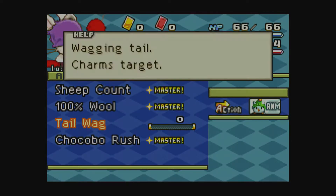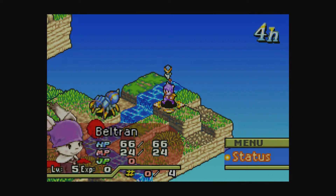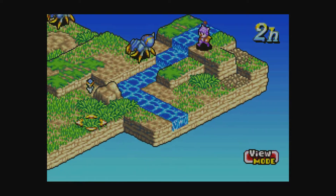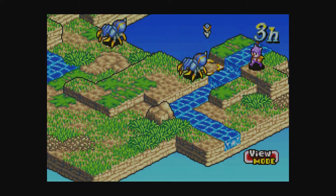Sheep count — 100% wool, tail wag for the charm effect. Chocobo Rush — what that does is he'll use it and then it'll do damage in a line, like that. So here we go.